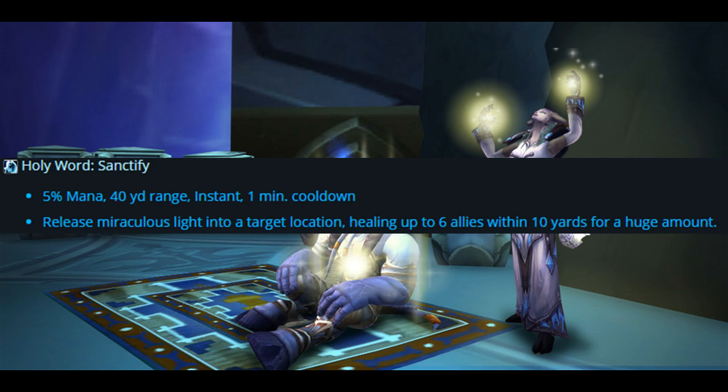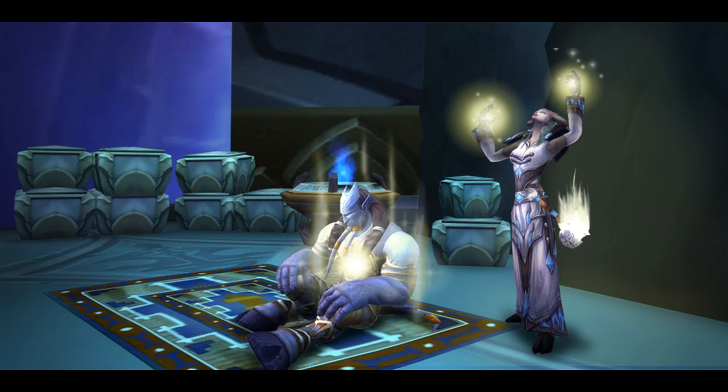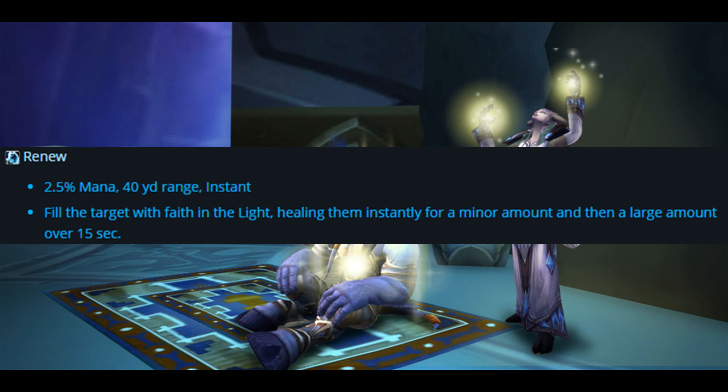Holy Word Sanctify costs 5% mana, 40-yard range, instant with a 1-minute cooldown. It releases a miraculous light into a target location, healing up to 6 allies within 10 yards for a huge amount. Next we have Renew: 2.5% mana, 40-yard range, instant — filling the target with faith in the light, healing them instantly for a minor amount and then a large amount over 15 seconds.